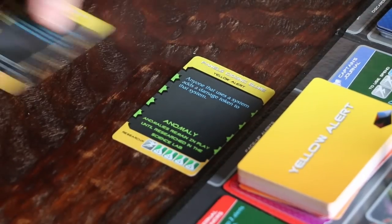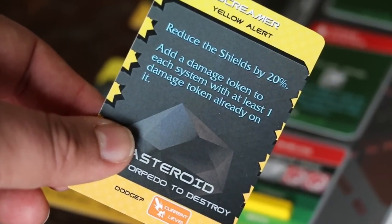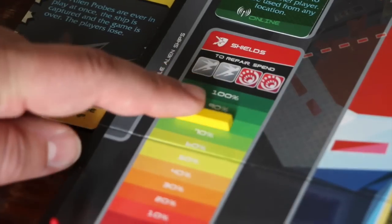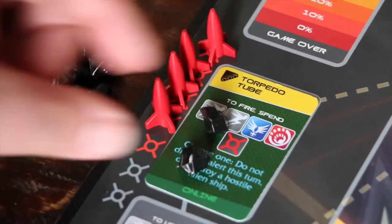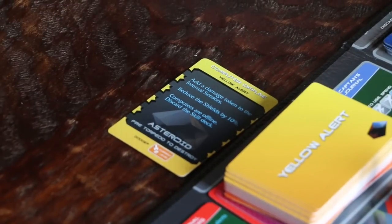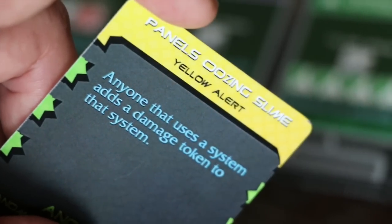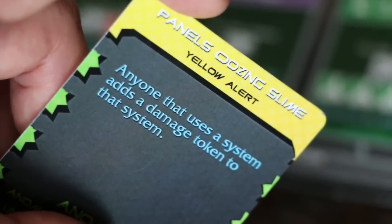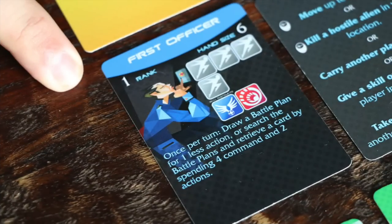Now we can draw our fourth card. Unfortunately, this time we have to reduce the shields by 20%, and we're going to add another damage token to any system that has one. We'll move the status bar down two more spots, and the torpedo tube is the only one with a damage token, so we'll place it there. Now we can discard that alert and draw our fifth and final setup alert. It's an anomaly — the panels have started oozing slime. Anyone that uses a system adds a damage token to that system. Because it's an anomaly, that's going to remain in play.